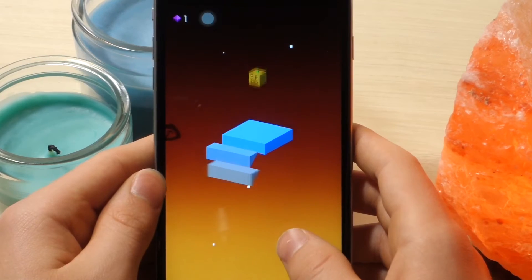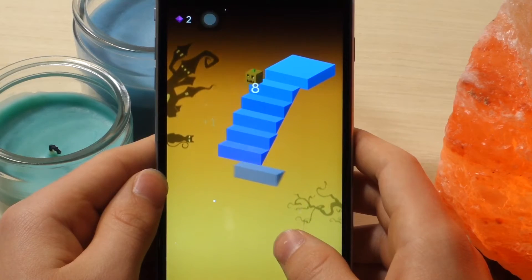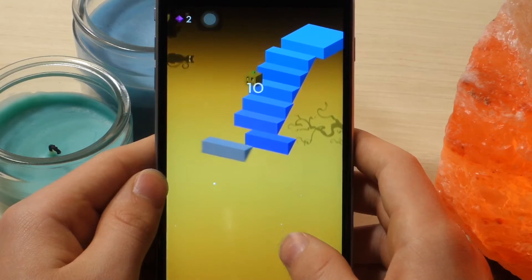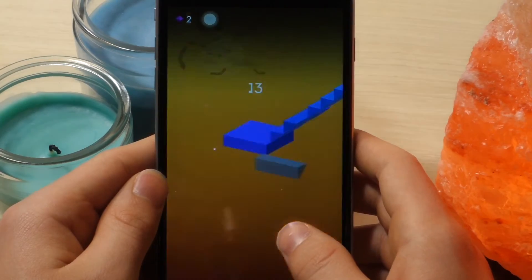Up next is a really fun game called Dropple. There's a little character at the very top of the screen and it basically goes downward as you tap stairs — so as you tap, new stairs are formed and they move across the screen.